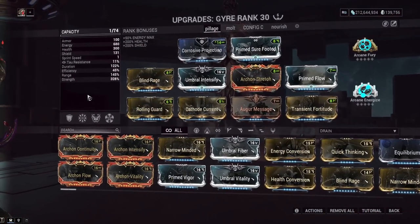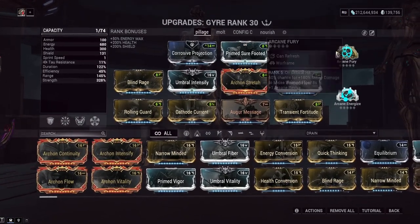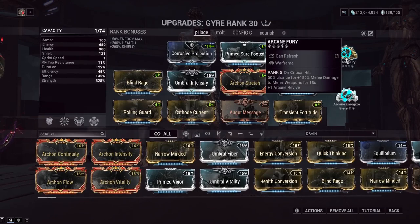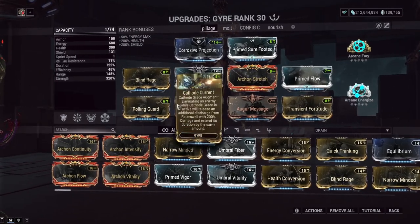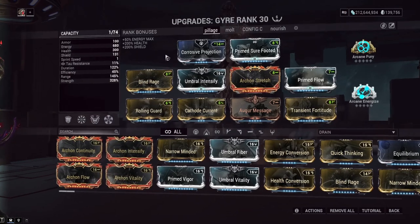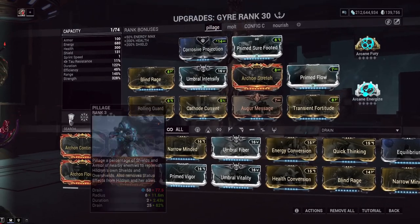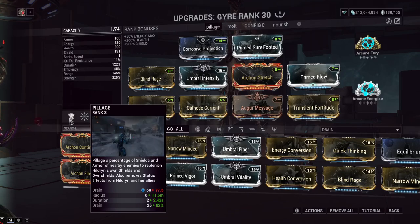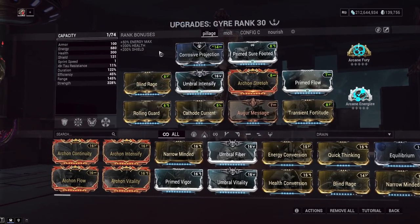You're going to want 328% power strength. If you want to do this without Molt Augmented — the Arcane that gives you power strength after you get a bunch of kills — you technically can run that, but we're getting more damage by running Arcane Fury for our Korafel. Our power strength is good. The reason we can run 328% power strength for full armor removal instead of 400%, which is what Pillage usually wants, is because of Corrosive Projection. Corrosive Projection makes all enemies have 18% less armor. That 18% less armor stacks on top of the 82% armor removal from Pillage — it's a full armor removal per cast. It doesn't work on shields, but shields are easy anyway, especially for the Grineer since no Grineer enemies have shields.